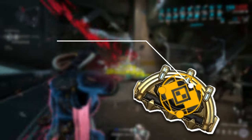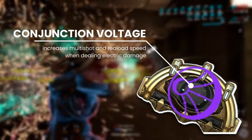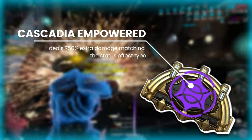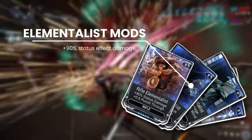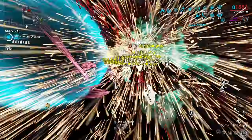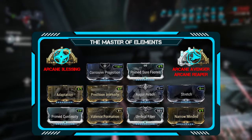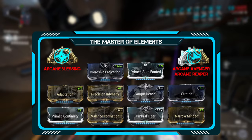Dexterity Arcane keeps my combo duration going. Primary Blight gives crit damage and multi-shot when dealing Toxin damage. Primary Frostbite does the same but requires Cold damage with your weapon. Conjunction Voltage increases reload speed and multi-shot on your secondary weapon. Cascadia Empowered lets your secondary weapon deal an extra 750% damage matching the damage type of the status effect procced. The Elementalist mods for each weapon archetype increase your status effect damage by 90%, and this stacks multiplicatively with all your multipliers.